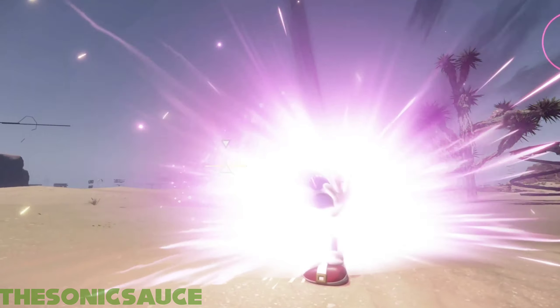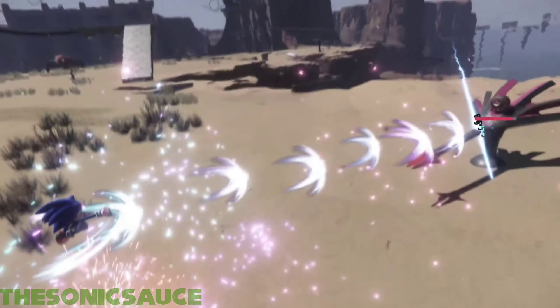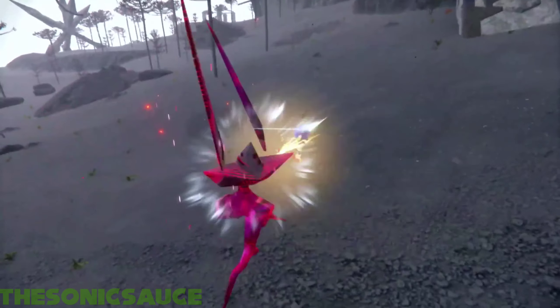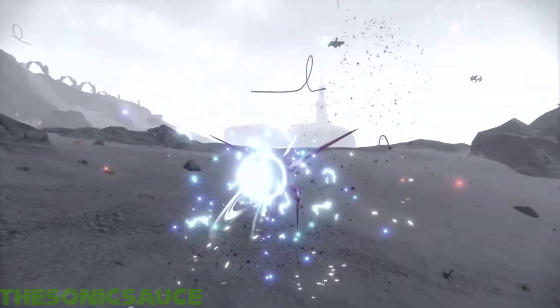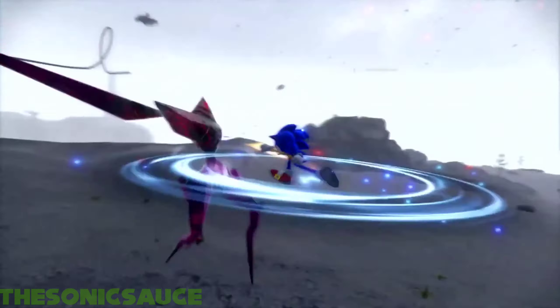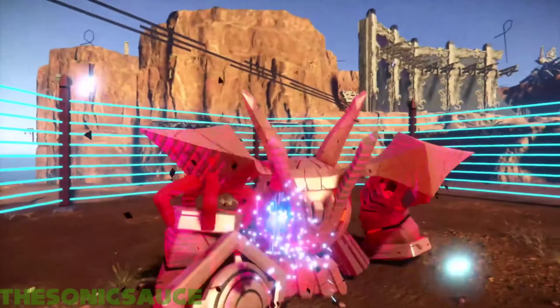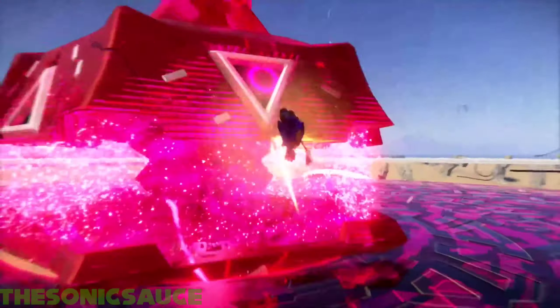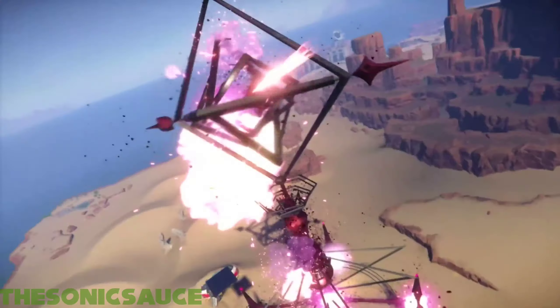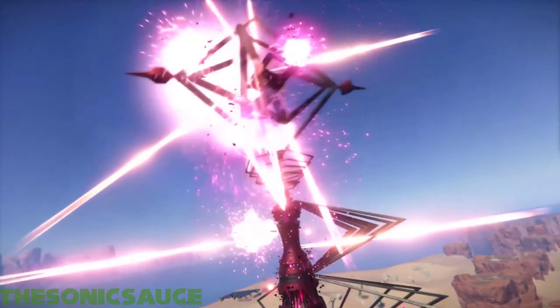Use your enemy's moves against them by utilizing Parry during combat. A visual cue lets you know when an enemy is about to attack. If you react quickly enough, you can parry it and follow it up with a counter-attack of your own. Using all these skills and more gives you tons of options to become the most formidable force in the Frontier. Master your approach to battle and teach your enemies not to mess with Sonic the Hedgehog.